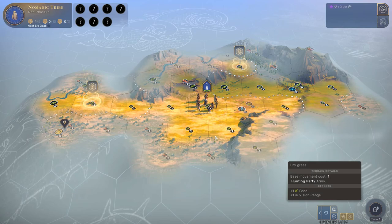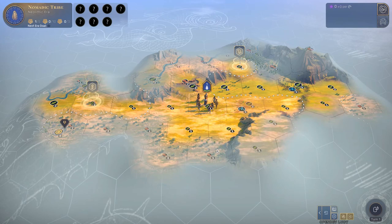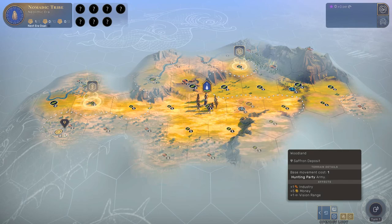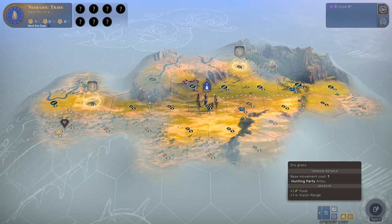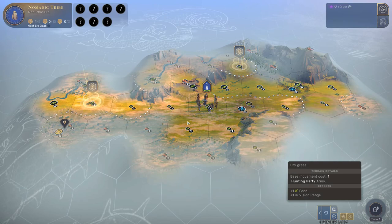Like Civ and similar games, we're playing on a hex grid. Currently there are no tools to customize map settings and it seems every playthrough uses the same map, but for testing purposes that's fine. Each tile has its yields and terrain. We have four basic yields: food, production, science, and gold. There are also additional yields later — faith, influence, and possibly one more.